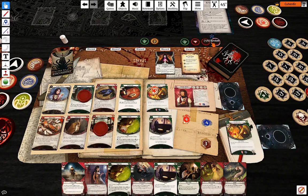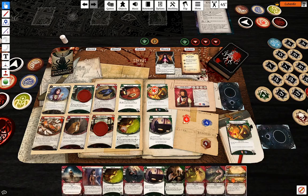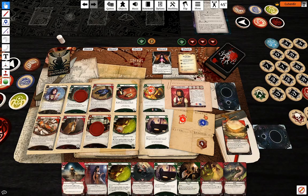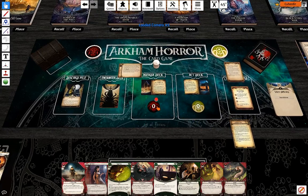Upkeep: draw one card, gain a resource. I'm going to discard Eucatastrophe. Doom number three.